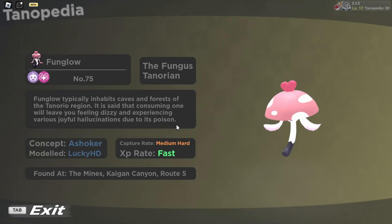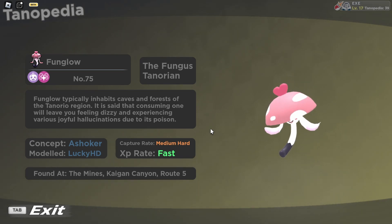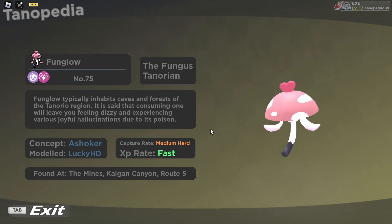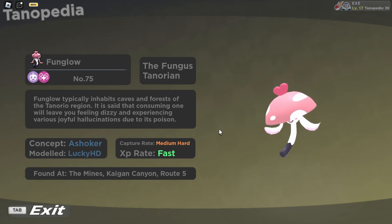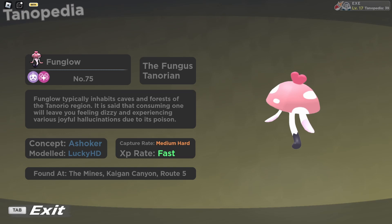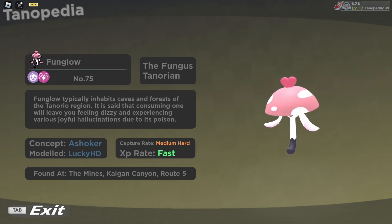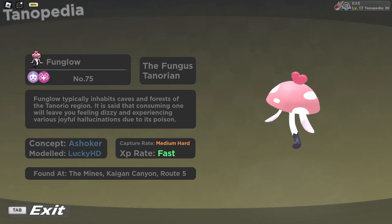Fun Glow is a Poison/Fairy type Tonorial which currently doesn't have any known evolution. Maybe in a later update it will get an evolution, but for now it does not have any. Its appearance looks like a mushroom that levitates, and there seems to be a heart on top of its head.